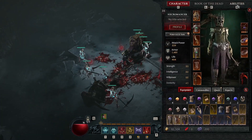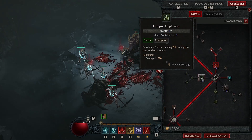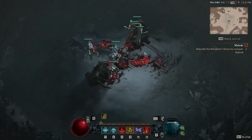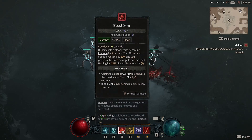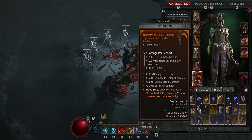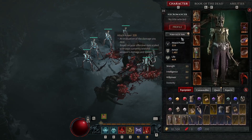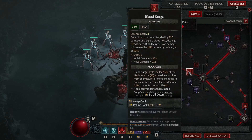So for the best Necromancer build, you don't really have to max out Corpse Explosion, even though it's OP and clears minions quickly. But if you don't want to deal with clicking corpses to explode them and you don't have the item that automatically explodes them, this build is a solid alternative. A lot depends on your artifact. This artifact makes Blood Surge Nova echo again after a short delay dealing 32% less damage. So Nova hits for 313, then you do 82% of 313 again — around 600–700 damage in one hit. And if you Overpower, Overpower deals bonus damage based on the sum of your current life and Fortified, so you see 800+ on the initial hit alone.